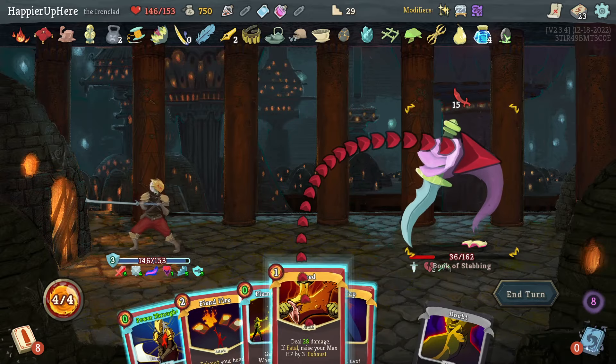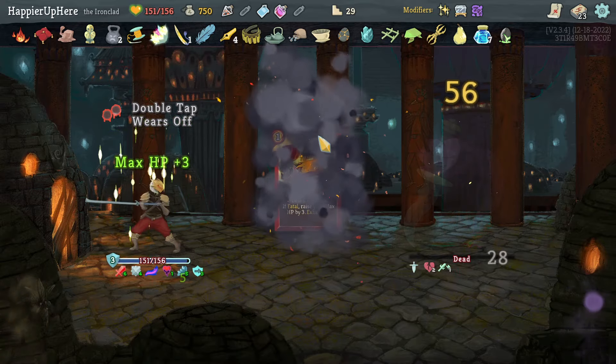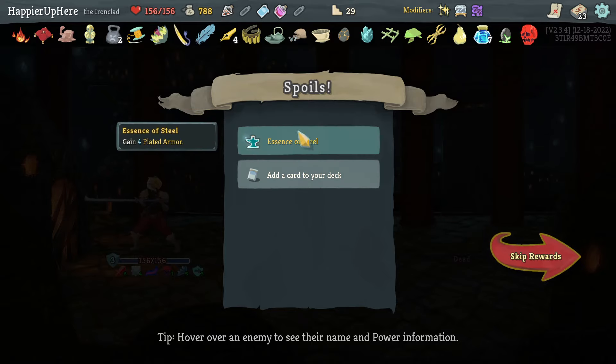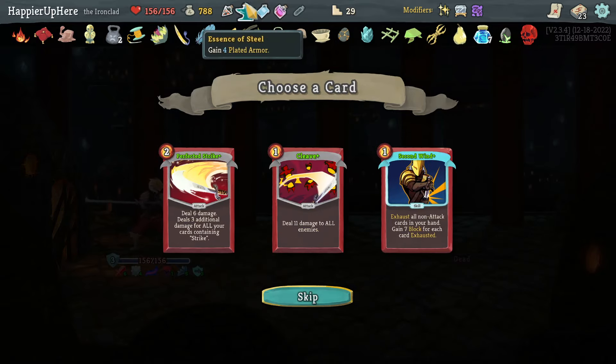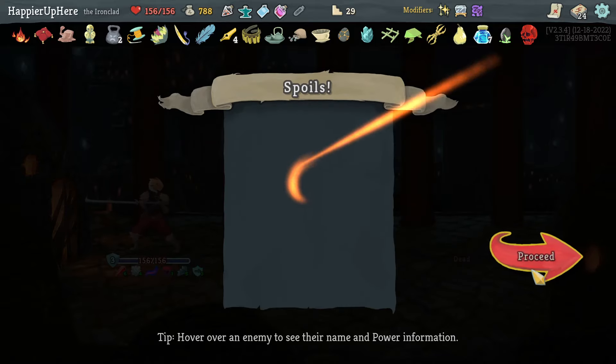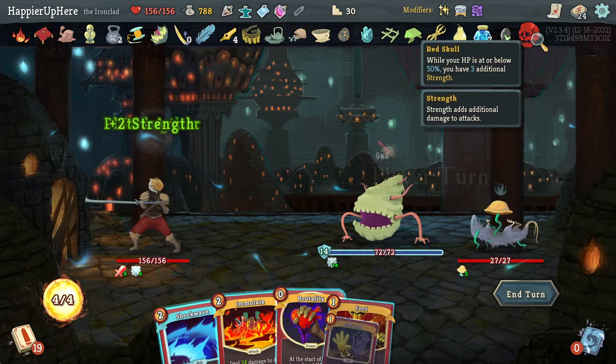Got Red Skull — while your HP is at or below 50%, you have three additional strength. That's really nice and I have a lot of max HP so I should probably drop a lot of HP soon. An Essence of Steel potion — I already have Second Wind, don't need Perfected Strike. Let's take the Cleave for some nice AoE damage. I'll try to trigger the Red Skull — I can safely drop down to the 60s.